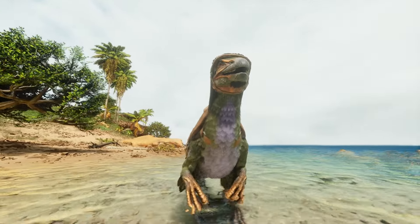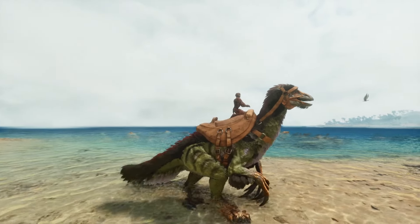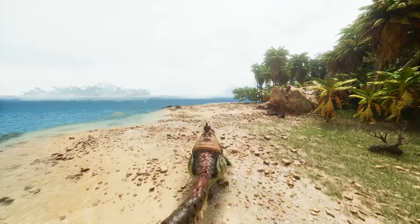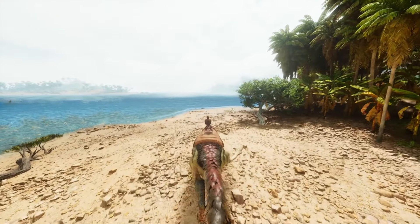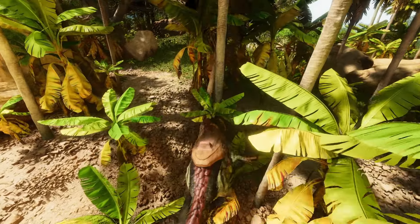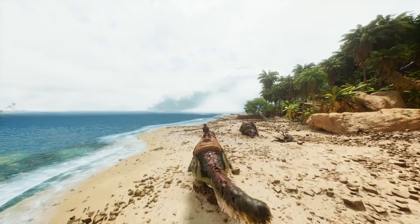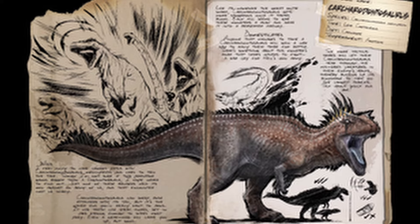The main use for these things on The Island — which is not as widely used on other maps — is for the Dragon boss fight. If the map you're on has the Dragon as one of its bosses, get some Therizinos for that fight, as the Dragon is particularly harsh to non-herbivores, and being an herbivore it works quite well. Just pay attention to the healing of these creatures, as you need Sweet Vegetable Cake for them to heal really quickly, and that's just very expensive.